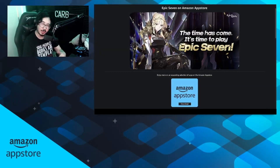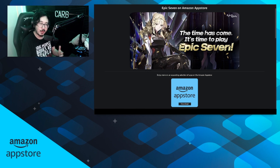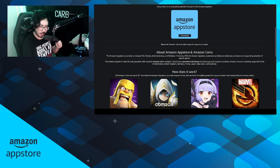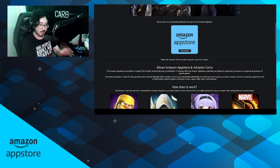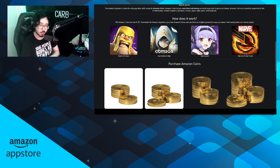Quick interruption: if you could subscribe to the channel it would mean so much. Also, this video is sponsored by Amazon. If you spend on Epic 7 or other games, download the Amazon App Store and take advantage of Amazon Coins for huge discounts. If you were going to spend already, you might as well save some extra on top of that. Download it via the Amazon App Store and start saving. Now let's get back to the video.